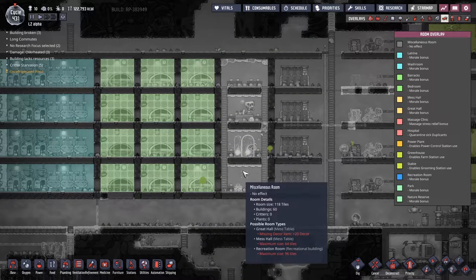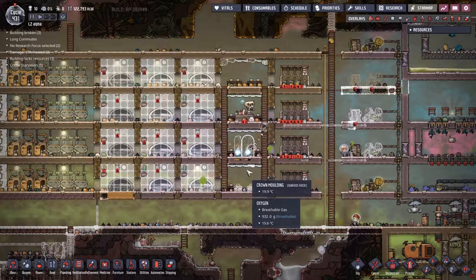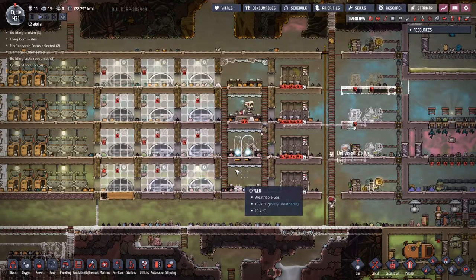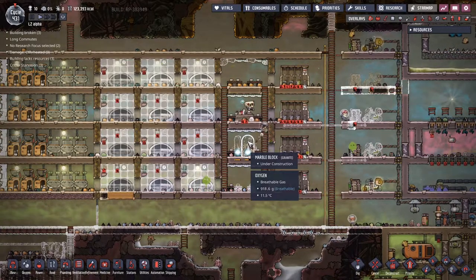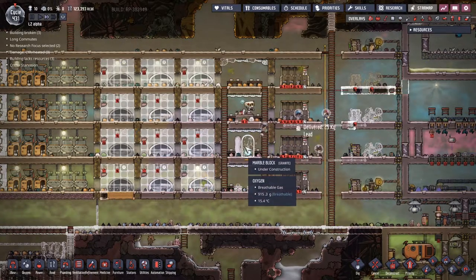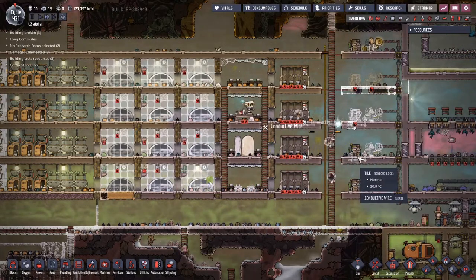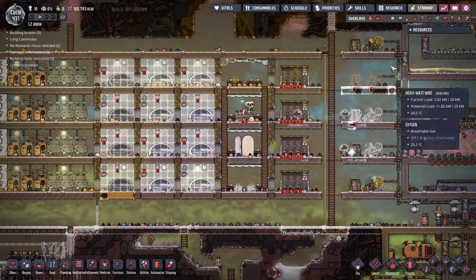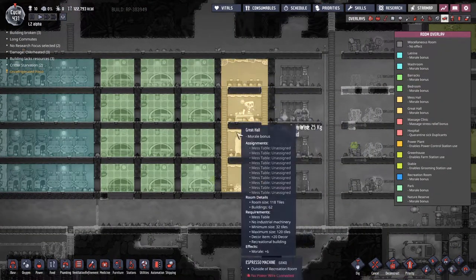Just to reiterate — this is my great hall that I'm building here. You can see the possible room types down the bottom. All I'm missing is a decor item of plus 20. I've put in a whole bunch of crown molding, but what we actually need is a single item over 20, which I believe this marble block counts as. Once that's finished we'll check the overlay. Now we go look at the room overlay — we've got a great hall!